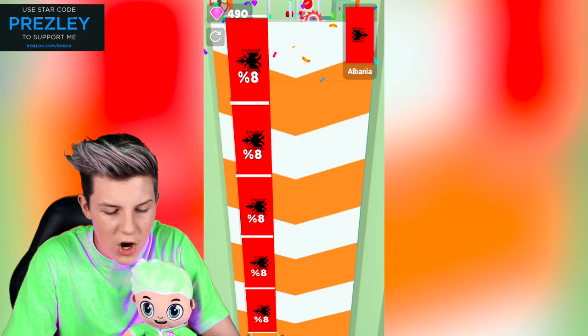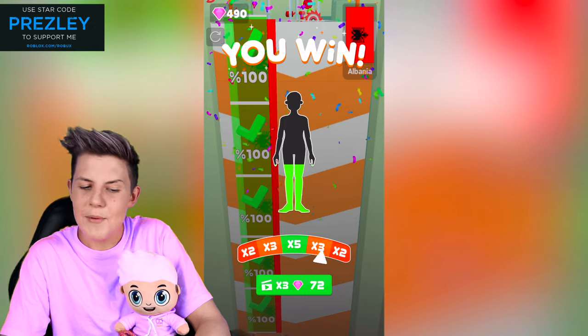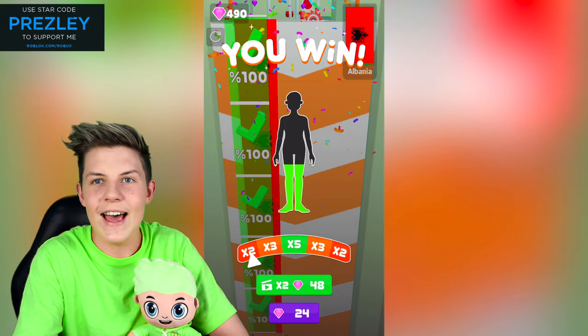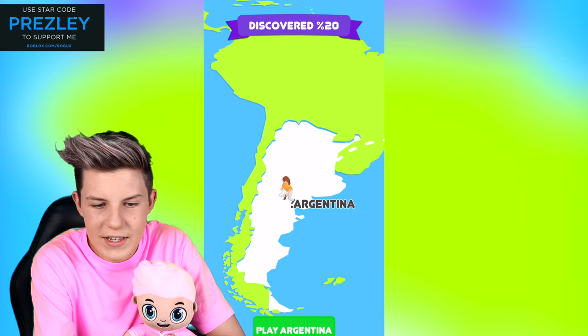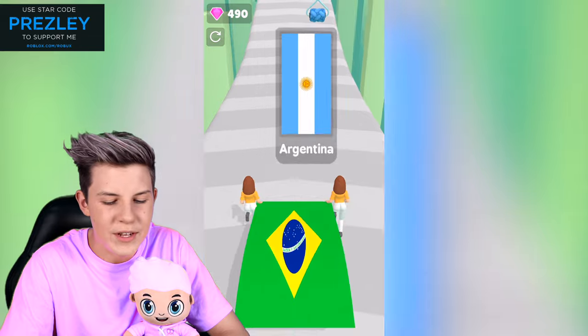We've got like six flags there, all with 100%. Okay, maybe we aren't a noob. Maybe we are actually still a pro or still a hacker because we're doing really good. Oh, is this a new feature or do I just not remember it? Because that's like a new feature where you can map out the whole world. That's pretty cool.